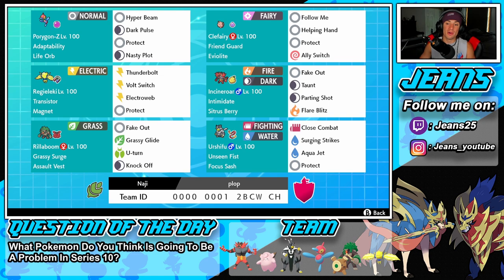Bottom left corner is Rillaboom with Grassy Surge ability and Assault Vest so we can soak up special attacking shots. Fake Out for another flinch, Grassy Glide for first-turn priority when that surge is up, U-Turn for pivot, and Knock Off to take off items. Final Pokemon is a Focus Sash Urshifu — the water-fighting type. We got Close Combat for STAB, Surging Strikes for water STAB, Aqua Jet for first-turn priority, and Protect. If you'd like this team, the Poke Paste is in the description below and the rental code is at the bottom of the screen. Let's hop on that ranked double ladder.